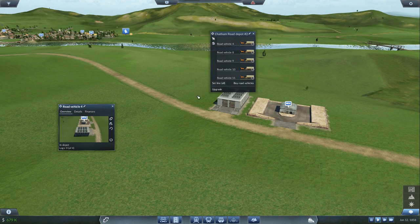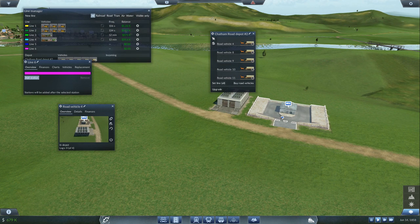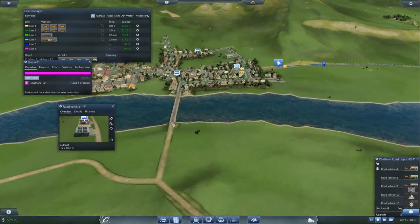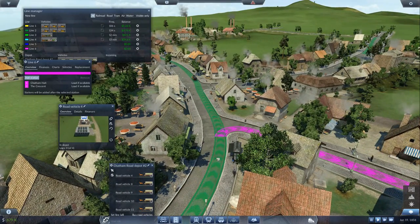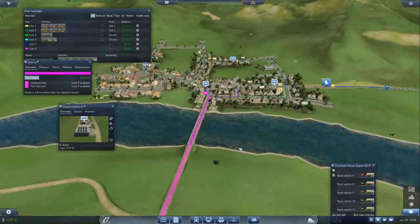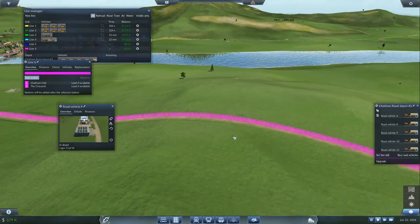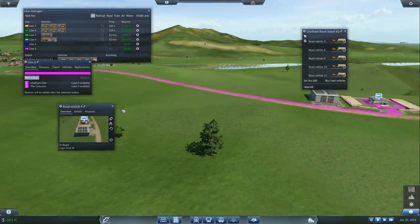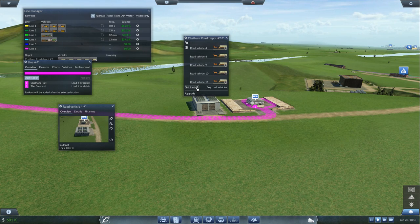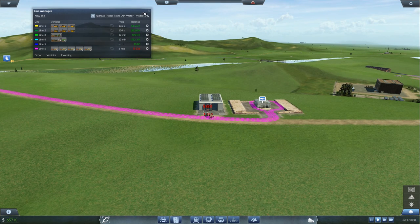Let's set up a new line — a brand new line. We're going to go from the truck stop here, down this road that already exists, to the bus stop that already exists. And you can drop things off at bus stops — that's fine. The Crescent, that's called. They do have to go up a slight hill, but I don't think it's going to be too bad with these horse trucks. Now we just need to set these all to line 6 — they should be on their way. There they go. Brilliant.